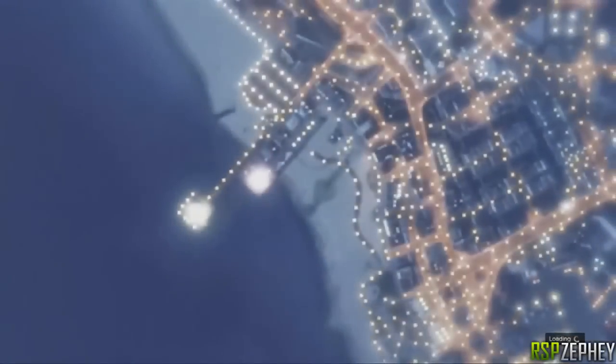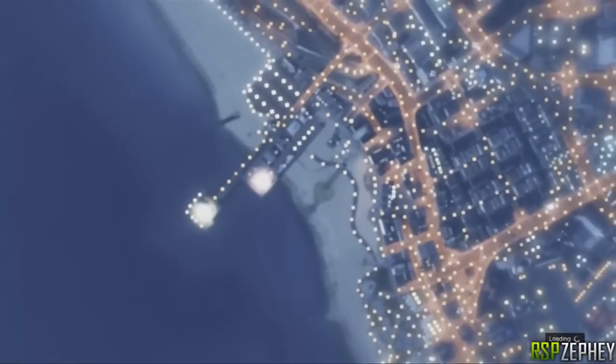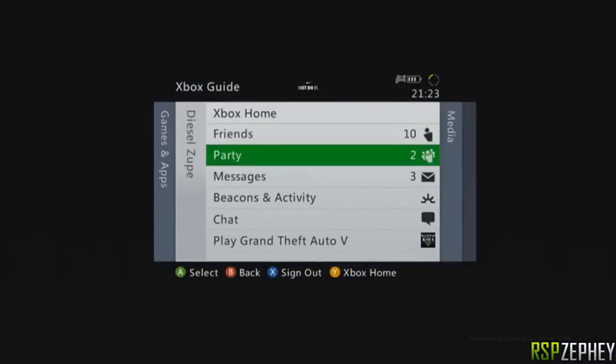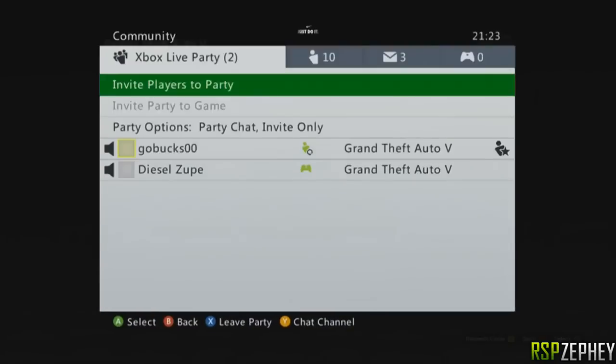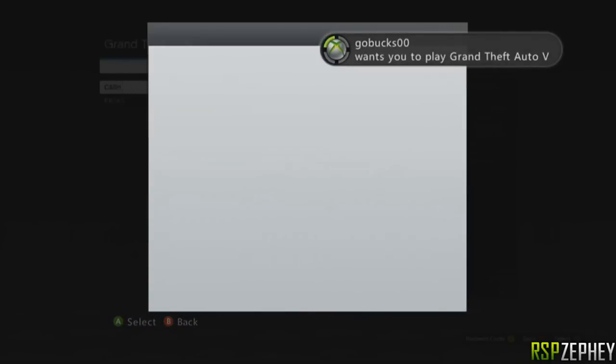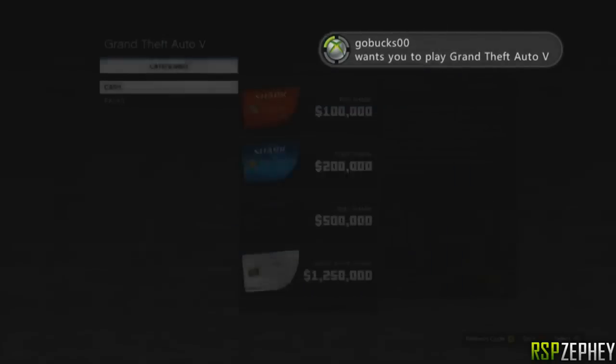When you come back into the game, there will be the exact same car on the floor and the same car in the air on the Cargo Bob. Just get your friend to release it by pressing Right on the D-pad, and it couldn't be more simple — that is it. You now have two of the same car.